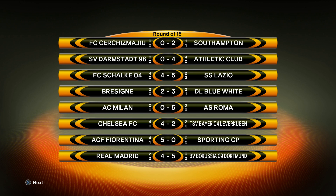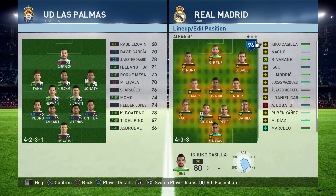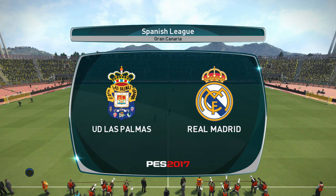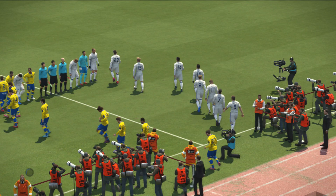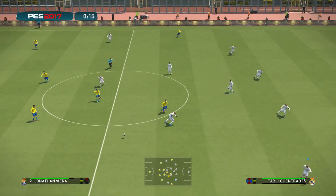Round of 16: Southampton going through, Athletic Club going through, Lazio defeats Schalke in a 5-4 shootout. We're back into La Liga action against Las Palmas. BBC up front again, James Rodriguez replacing Modric, Danilo, Pepe, Contrao with Ramos in the back, Keylor Navas is the keeper of choice. We are away at the Gran Canaria — hopefully we can come back with a bounce-back performance.